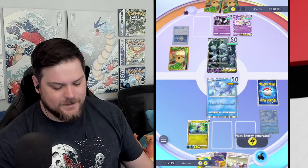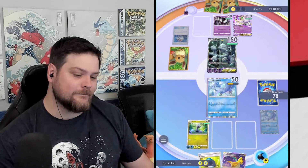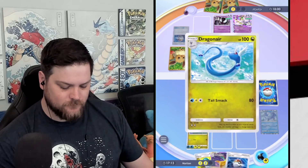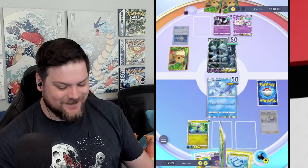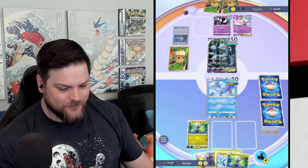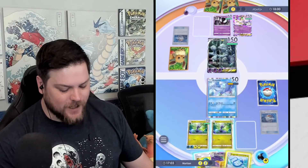High variance decks make things balanced. We get the Dratini — now we're Sabrina proof. All we need to do is knock out any one of those things with a Dragonite and we're good.